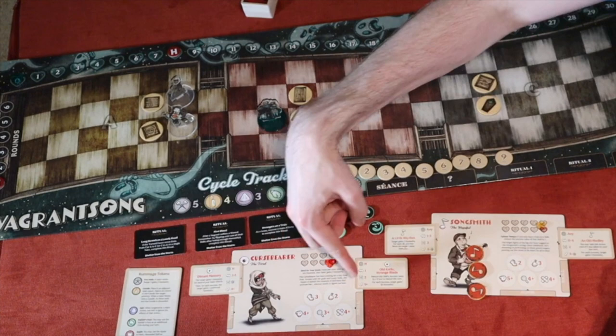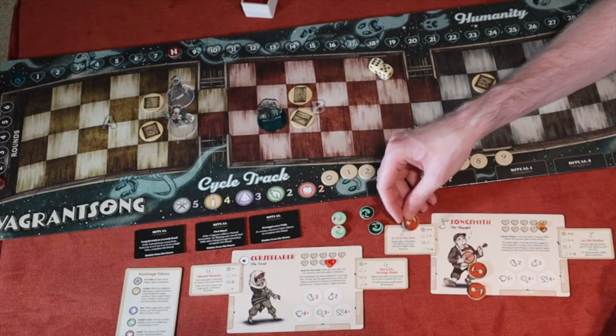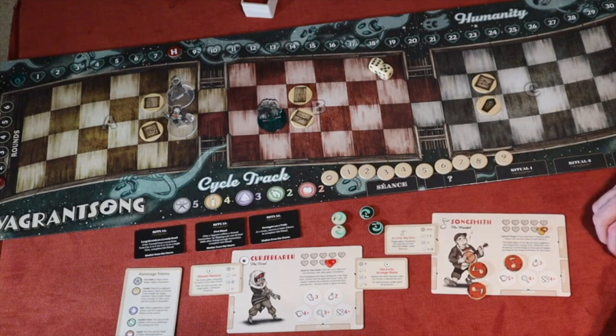Each character has skills that go into the skill slots — there's a left one and a right one. You have extra spaces to fill as you gain more skills, and you have little action tokens that you assign to these areas. We've talked about health, so now let's talk about the skills.